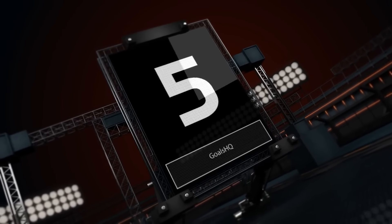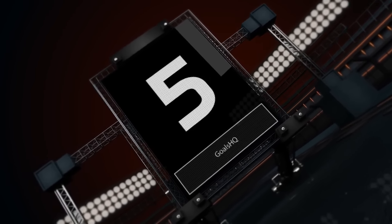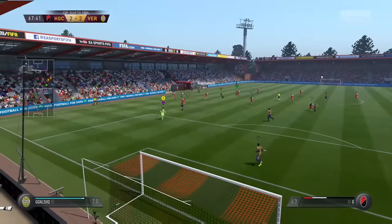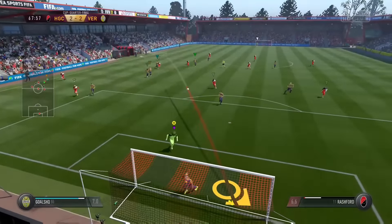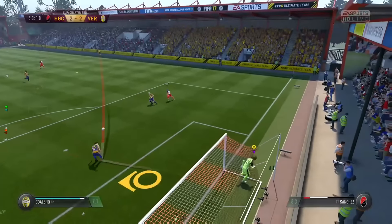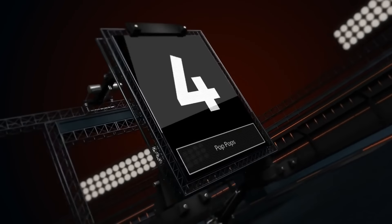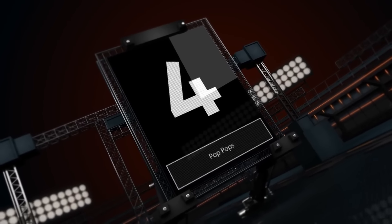At number five we have Goals HQ. Let's take a look at their clip right now. He's got the ball, he passes out to their striker — not a great ball by him. Can he get back? He does, he sweeps it off the line. Pretty lucky there by him.